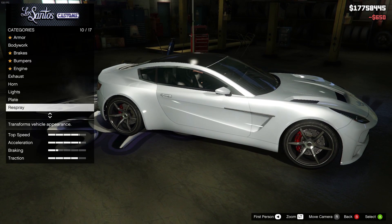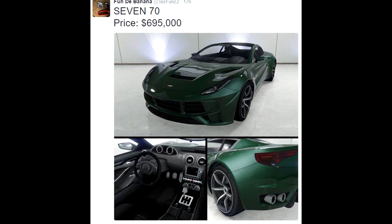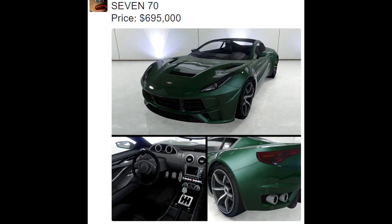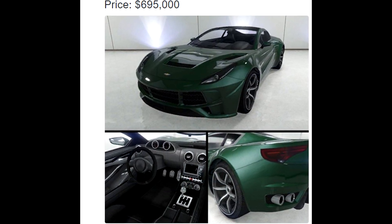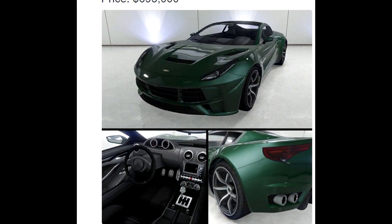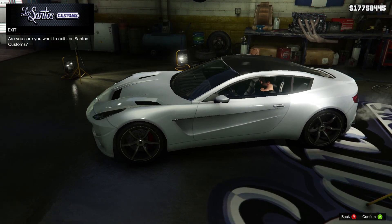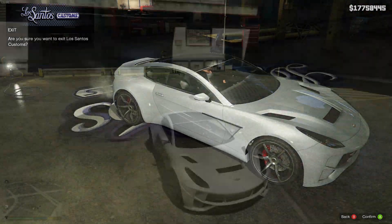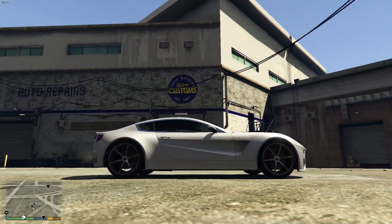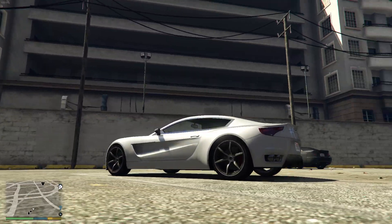We'll start with the first one — this one is probably gonna be the least favorite out of all three. This one is the 770, that's the name in the files. The price — and this is actually the picture you'll see on the Legendary Motorsports website — is $695,000, which honestly isn't too bad. I'm thinking this one's gonna be a sports car just because that price tag fits all the other sports cars, and it looks pretty cool — the front looks nice.